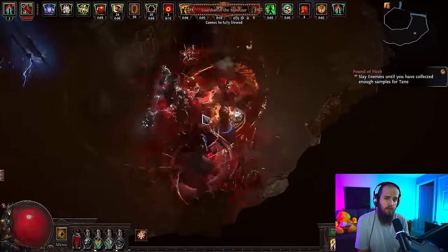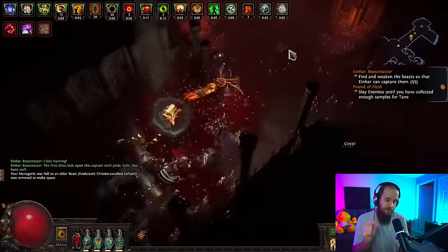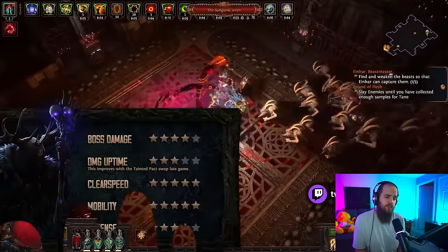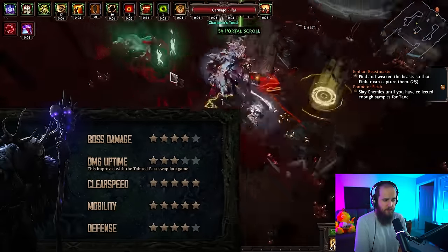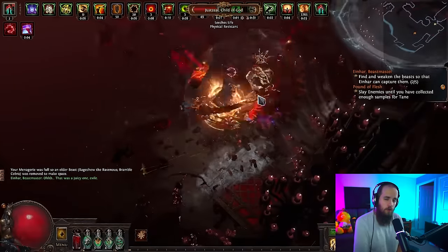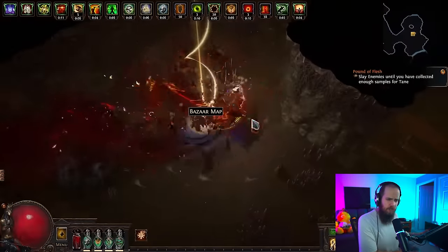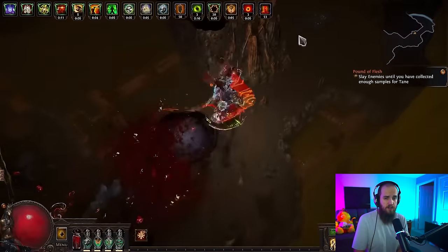Next, for anybody interested in playing melee, we have the Bone Shatter Slayer by Karn. Bone Shatter has gotten a decent amount of changes this league — whether it's a slight nerf or a large buff is yet to be seen, but the build is still absolutely excellent. In previous leagues I covered the Bone Shatter Juggernaut, however the super high end of the Juggernaut may be nerfed, and the Slayer looks like the better build. Karn is the Bone Shatter guy — one of the new alt qualities literally got named after him. Make sure to follow Karn for updates as he tests the new Transfigured Gems.